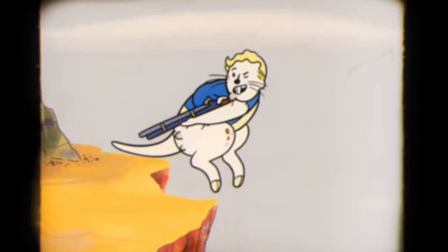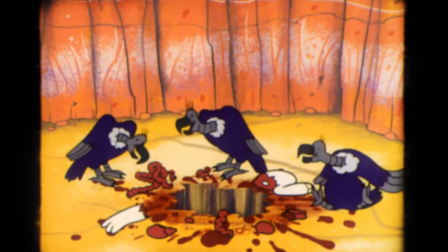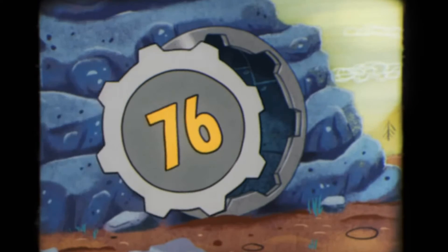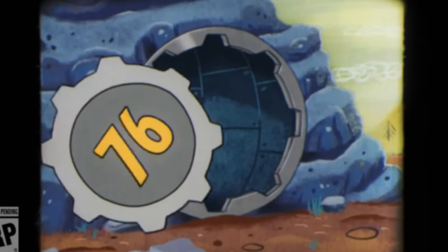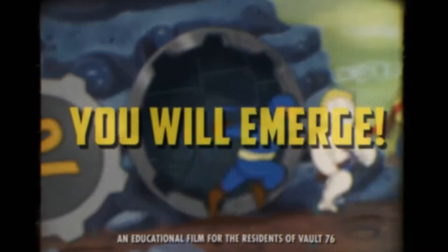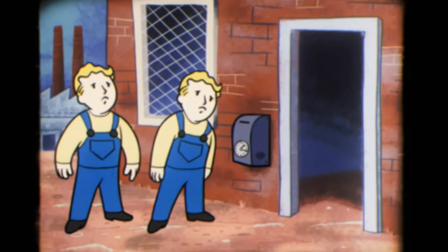Luck perk cards. Can Do — rank one: 50% chance to find extra canned food when searching any food container. Luck of the Draw — your weapon has a 10% chance to regain condition when hitting an enemy. Mysterious Savior — all ranks unknown. Mysterious Stranger — rank one unknown; rank two: the Mysterious Stranger appears more often when using VATS. Mystery Meat — stimpacks generate an edible meat item; higher rads improve the chance. Scrounger — rank one: 50% chance to find extra ammo when searching an ammo container. Starch Genes — rank one unknown; rank two: you will never mutate from rads, and Rad Away will never cure mutations.